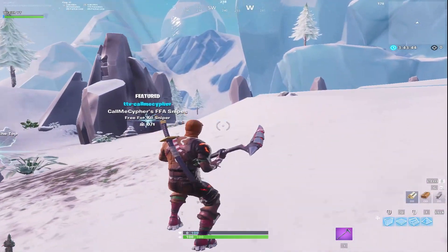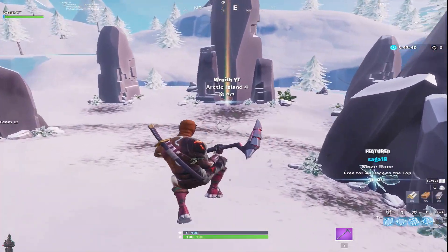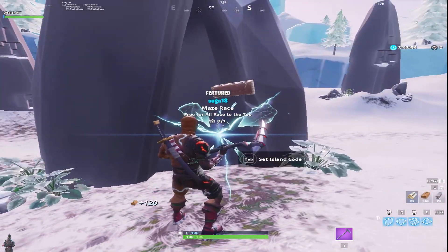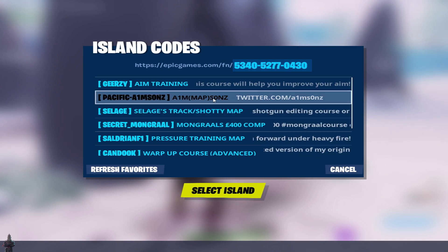How's it going guys, it's Wraith back with another video. Since you guys liked the last aiming video so much, I'm here to give you another really good tip to help improve your aim. Aiming is the new meta and trust me this will help improve your aim tenfold. You're going to go into creative and I'm going to give you guys two codes to use for different aiming maps. This is the first one — put the code in right there, I'll have it in the description if you can't copy it off the screen.